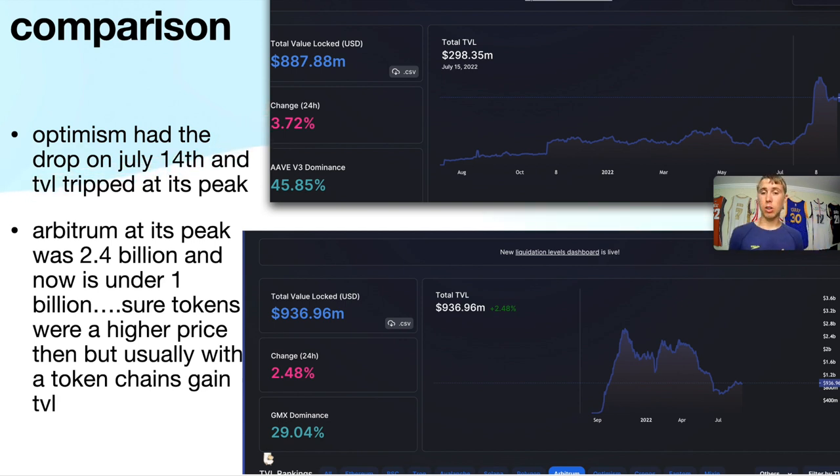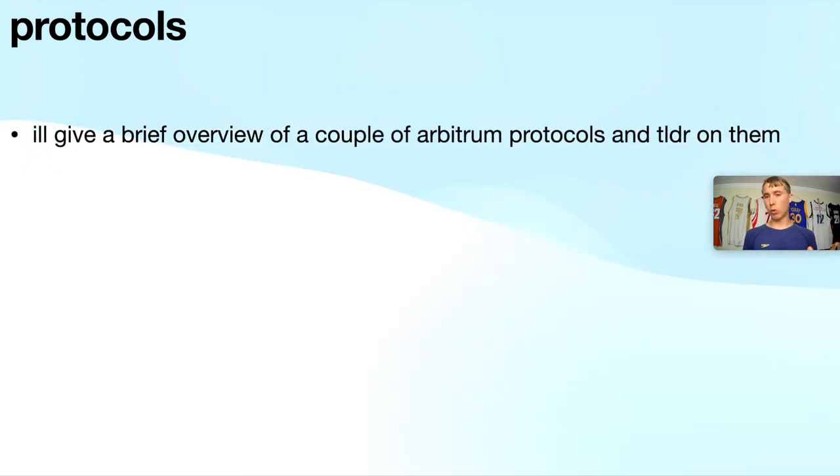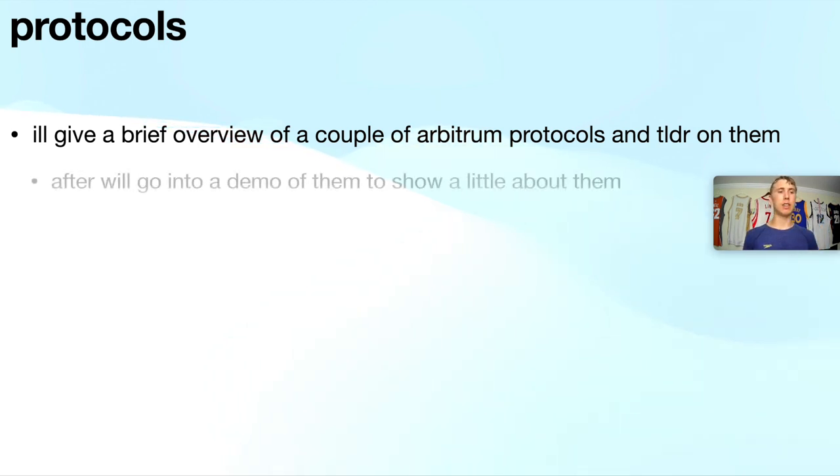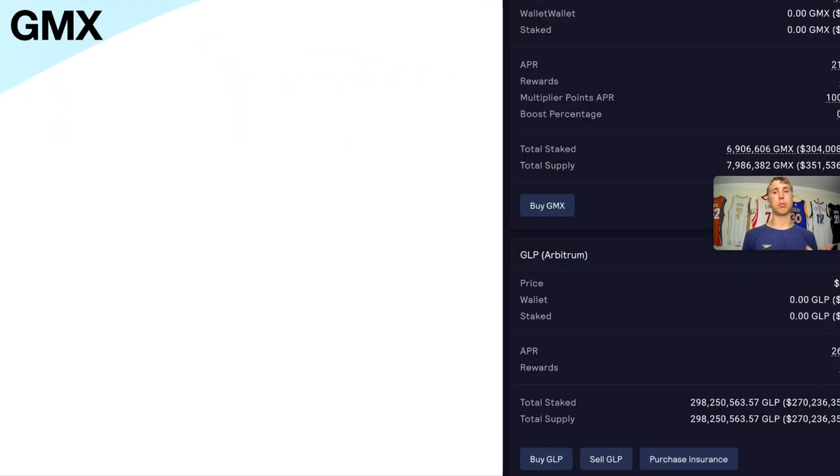Launching a token will bring more interest into the Arbitrum ecosystem. Here are some protocols you can play around with. I'll give a brief overview and a TLDR on each, then go into a demo showing how to use them — Dopex, Jones DAO, GMX — just a brief overview, literally about a minute each.